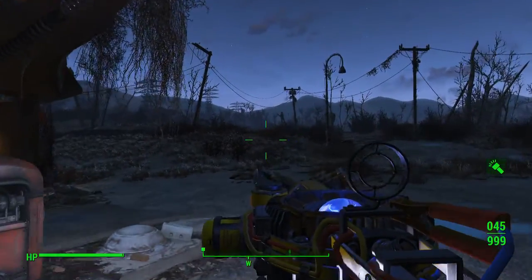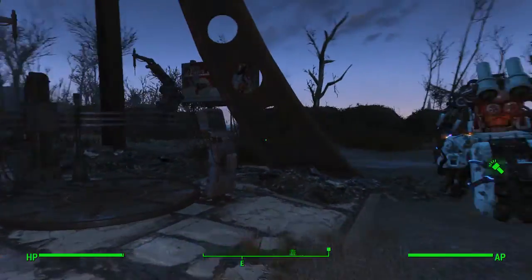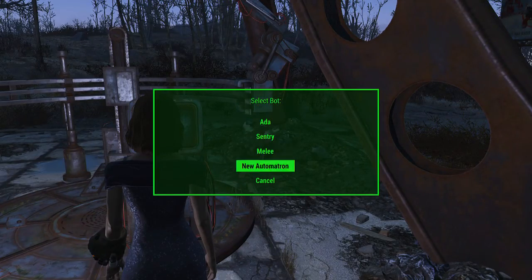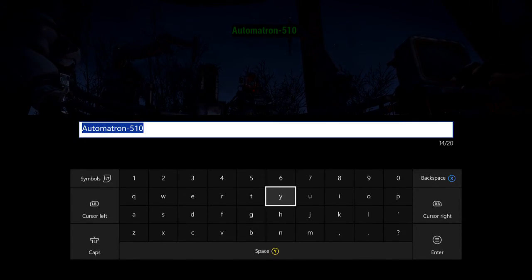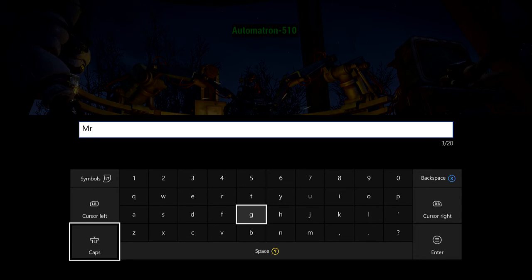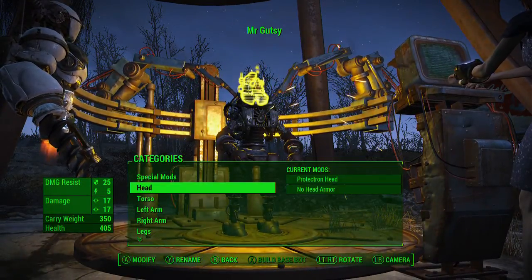Hey guys, what is up, it's Nick. We are back on Fallout 4 for the Automatron DLC. We are going to be building a Big Daddy in this episode as well as a Mr. Gutsy. Let's get started - we'll make the Mr. Gutsy first. We're for sure going to have to go get more aluminum in this episode. Let's go ahead and name him Mr. Gutsy and get to work.